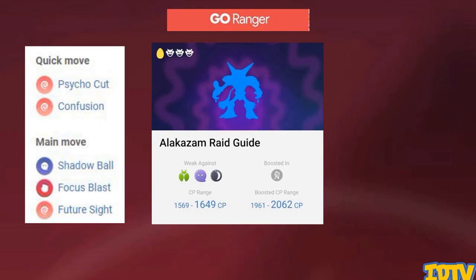Alakazam has three charge moves. The easiest one to go against is Future Sight, a psychic move. Then in the middle you've got Focus Blast, a fighting move — you want to watch out for that in cloudy weather because it hits a lot harder. And then Shadow Ball, a ghost move, is its only two-bar charge attack. It hits like a truck on things like Mewtwo, and because it's a two-bar move you'll get more of them off during the fight, so overall that Alakazam will do more damage.